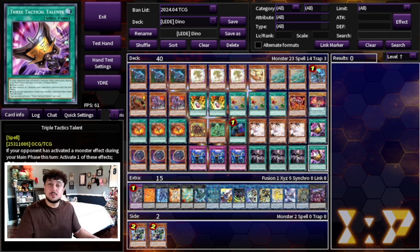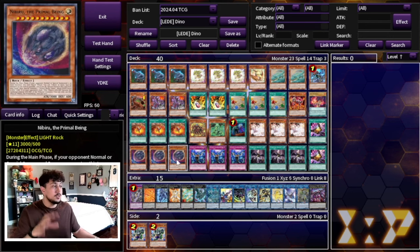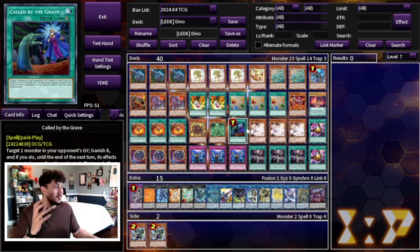Pankratops is a great card and I'd 100% consider siding it, but maybe not in the main deck right now. I was back and forth between Nibiru, Baylor, and Mourner — all three are really good cards, and Ogre is really good too, so you can play Ogre here instead. Nibiru is just one of those cards that's in and out of formats; in this format I think it's really good, but you can swap it for Ogre, Veiler, or Mourner if you want. That's it for the main deck — 40 cards on the dot.